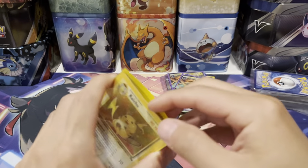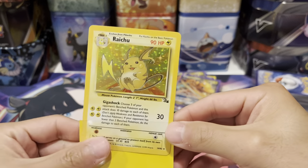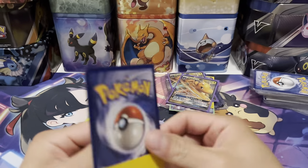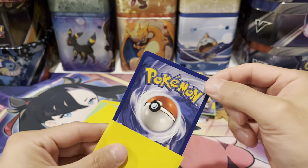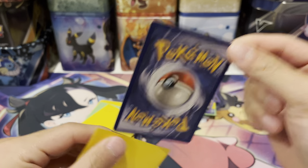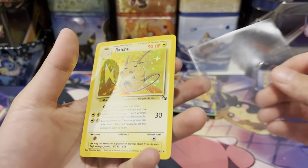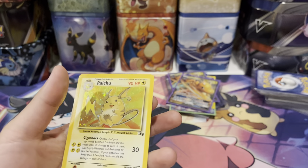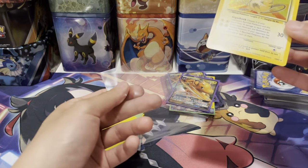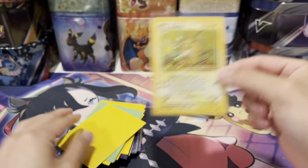This one's in pretty good condition — they had the prices on there and I checked the condition. There's kind of a lightly played grade, some scraps on the front but the back's not that bad. Lightly played but not bad. I'm going to move this to a regular sleeve. This one is from the Wizards of the Coast Fossil set. Solid pickup — pretty nice card.